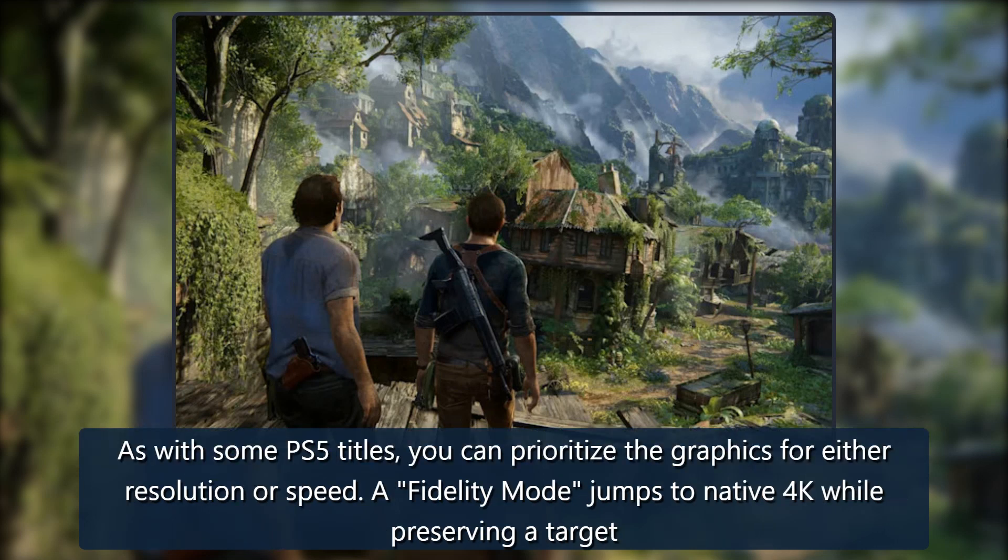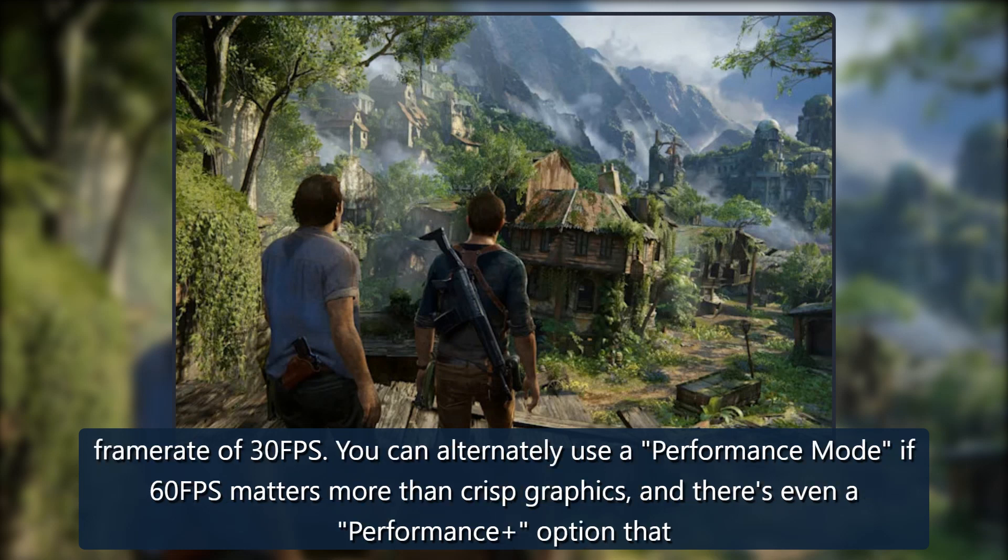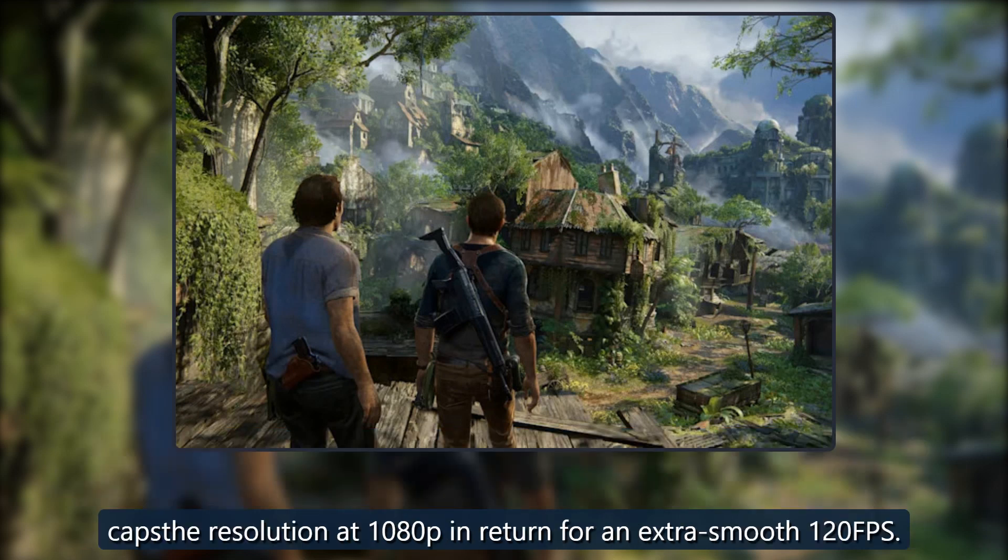As with some PS5 titles, you can prioritize the graphics for either resolution or speed. A fidelity mode jumps to native 4K while preserving a target frame rate of 30fps. You can alternately use a performance mode if 60fps matters more than crisp graphics, and there's even a performance option that caps the resolution at 1080p in return for an extra smooth 120fps.